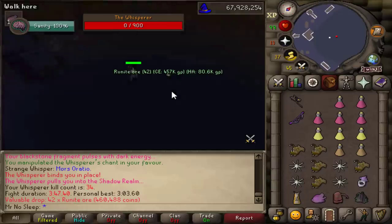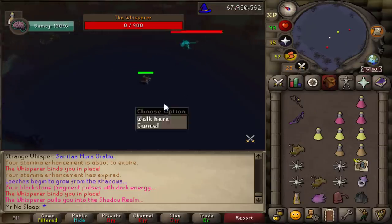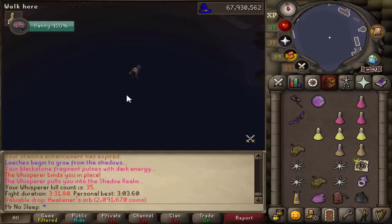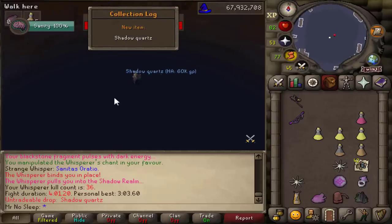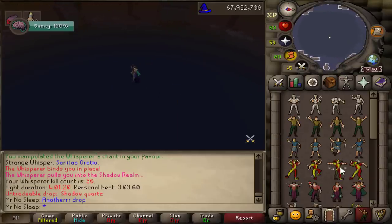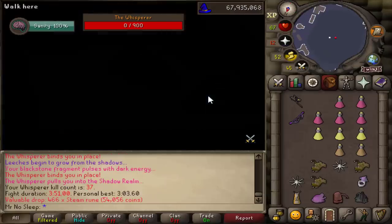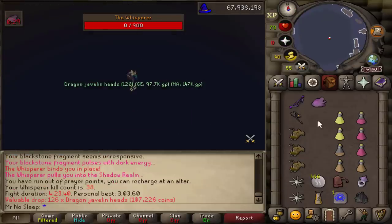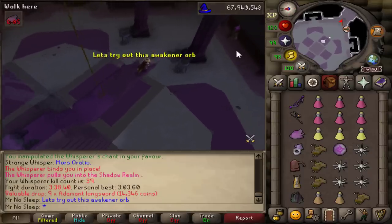As for the normal drops, the highlights would be the Raw Monkfish, the Battlestaves, and the Runite Ore. A lot of other items just aren't worth that much — you even have Bronze Longswords on the drop table, which is fascinating. And then back-to-back we get another rare — another Awakener's Orb at 4.6 mil — followed by the Shadow Quartz, which is used on an Ancient Scepter to create the Shadow Ancient Scepter. I'm happy I have about 16 Ancient Icons in the bank so we can make that later. I love the variety of this drop table — you can get Dragon Javelin heads, Adamant Longswords, and all sorts of interesting stuff.